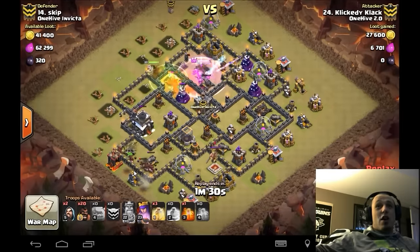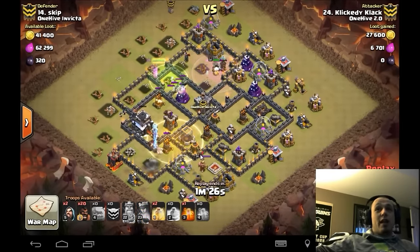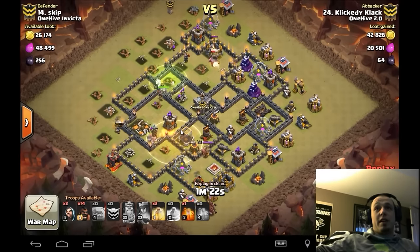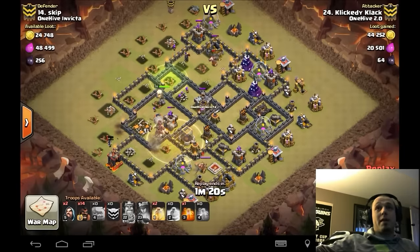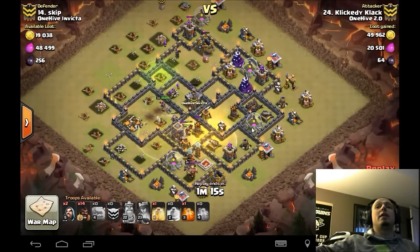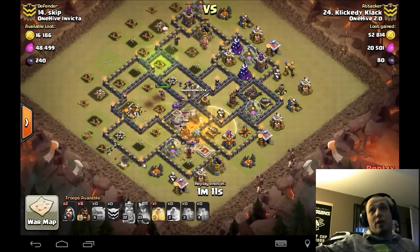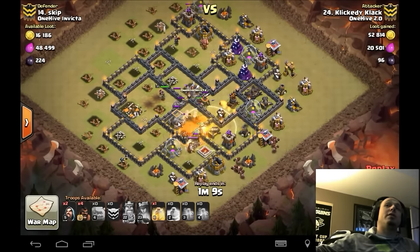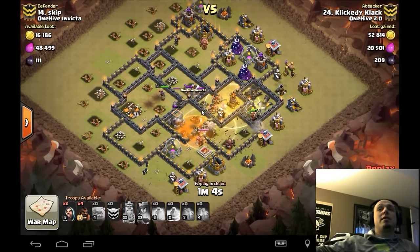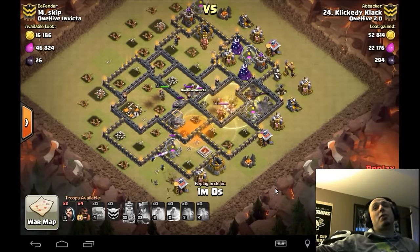He's already got 30 hogs going from the seven o'clock location. First heal goes down when that tesla pops — really good placement, it heals all the way through these defenses up to the air defense. It even triggers that bomb one at a time and barely misses a bake. That was a fantastic read — I think he knew he was going to single-trip that the way he deployed his hogs, standing under the very edge of that heal too. Two more heals go down and one hog trips that Giant Bomb as well.